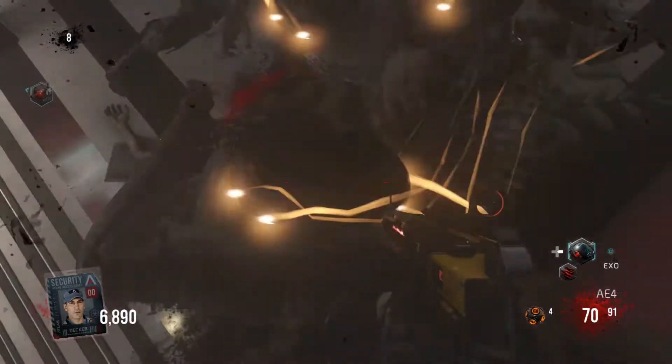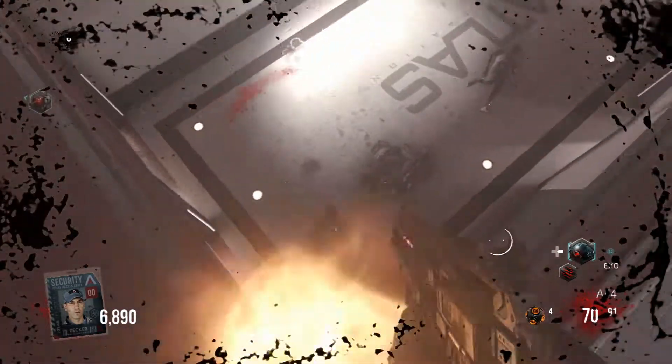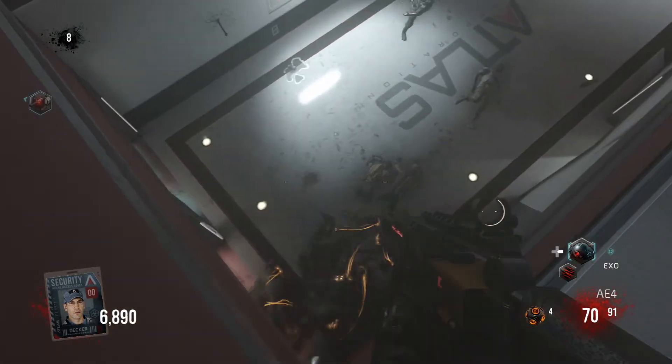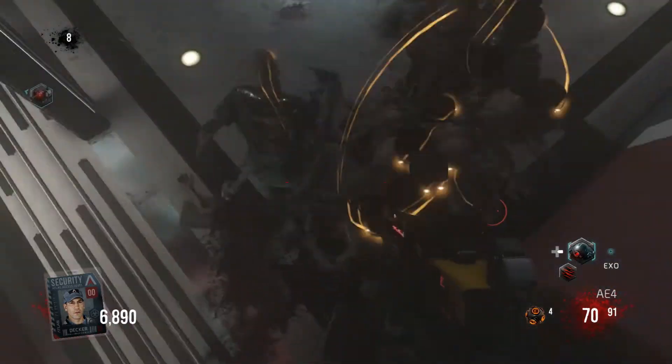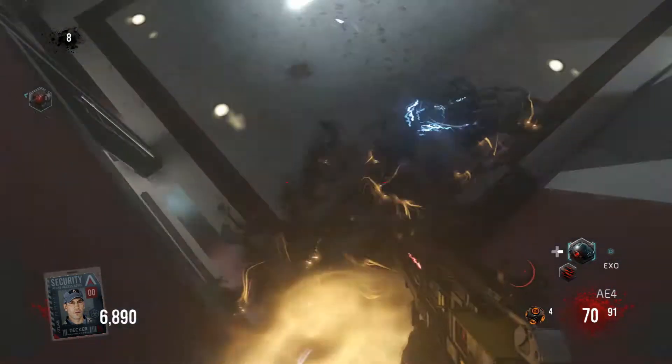What you're basically doing is just jumping on top of the zombies. They can hit you but it's really hard to die, especially if you have exo health. You can still get hit by exo zombies that take off your exo suit abilities, but you can still jump. It's a pretty good glitch, and I also have another one for you guys right after this one.